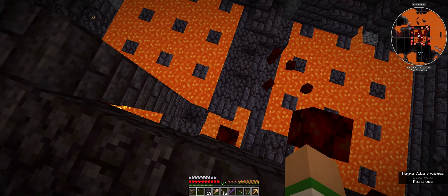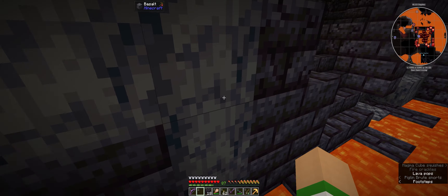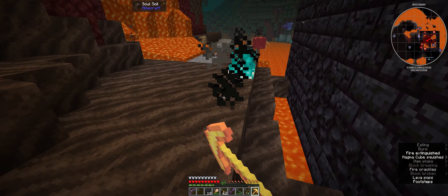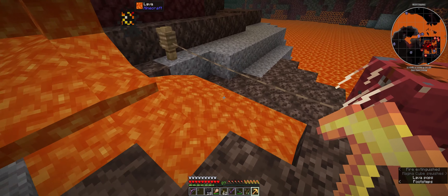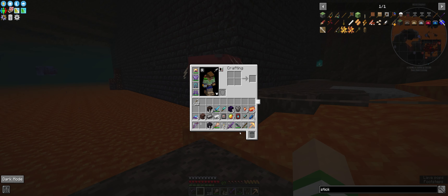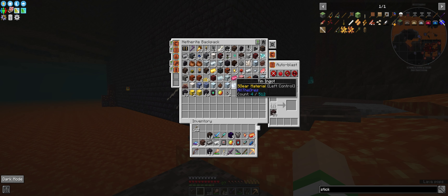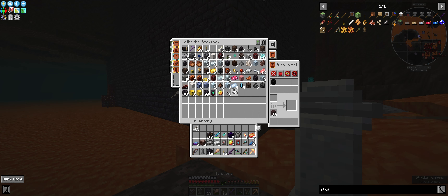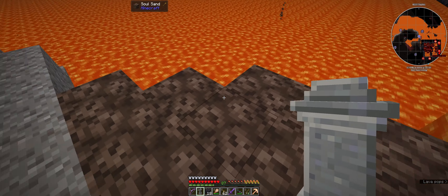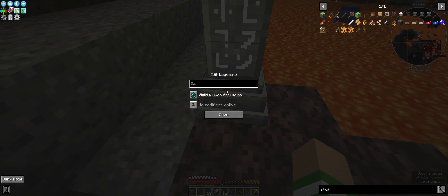Now I've just got to find my way out of here and head back. I could just dig my way out - there we go, problem solved. We don't need to use the striders. We've got 11 waystones - I'll pop a waystone down here and we'll just call it 'vanilla bastion', and then we can head home.